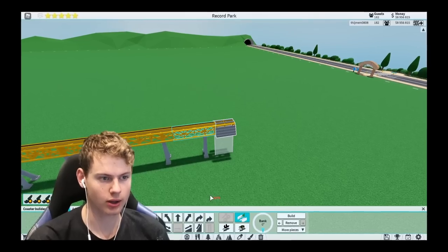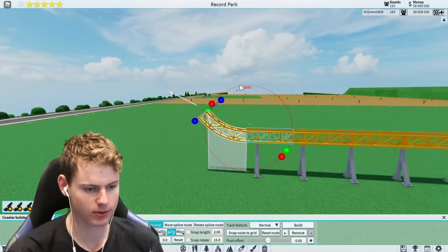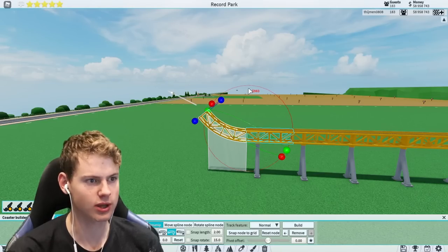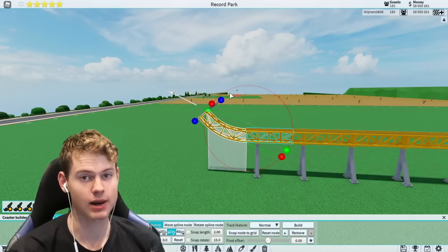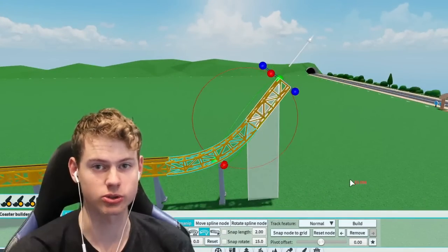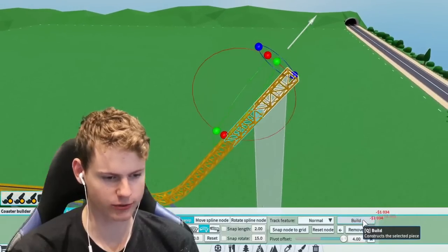I cannot see a single thing, just going basic editor because I can't see anything. I think I had it - wait, that means the white thing is around here, right? The white thing should be around here. This is probably very hard for you guys to watch, but I'm just trying to find the length button. I'm probably way off. I think I had it - I have no idea how this looks.